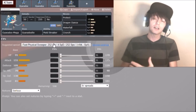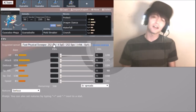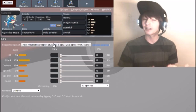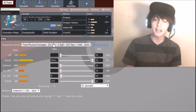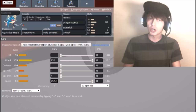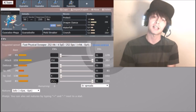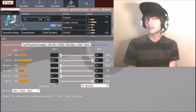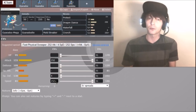Gaining Dark typing means Crunch is a secondary STAB move. Also, being grounded means you can pair Mega Gyarados with Tapu Lele - opponents can't Fake Out you anymore. The recommended spread says Adamant but you actually need Jolly, because Gyarados doesn't gain any Speed upon Mega Evolving. You need Jolly to be faster than Tapu Koko. In VGC 2018, there are so many Pokemon at that crucial high-Speed threshold that you have to respect it.